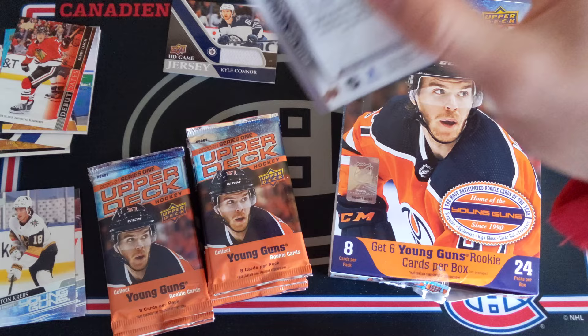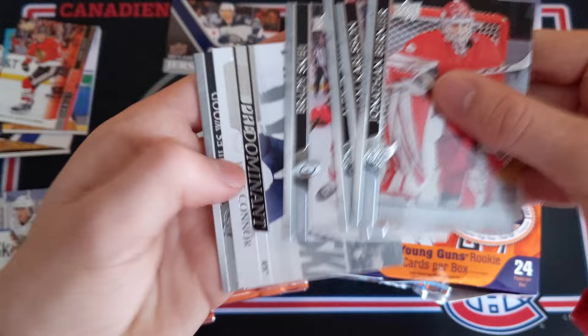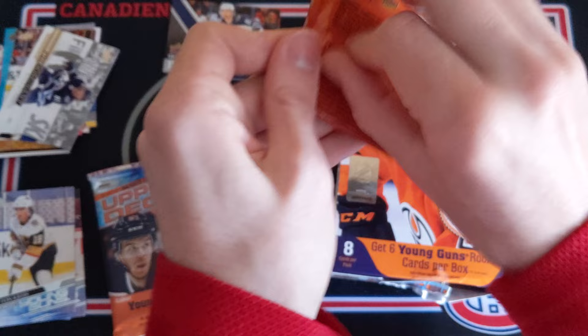Kyle Connor is super underrated — people just completely underrate him, I think he's an amazing player. Jonathan Bernier, William Carlson, Alex Dabrinkit, Brady Shea, and a Kyle Connor Predominant — I like the back of these. Miles Wood, Franz Nielsen, and Philippe Grubauer. Keep on flying through this opening — I believe we're only guaranteed one more Young Gun, maybe two.